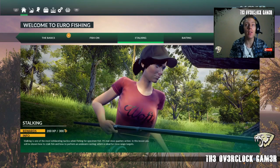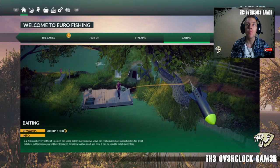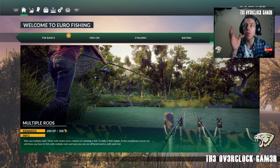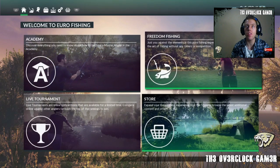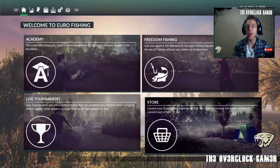You get a Stalking tutorial - as you walk through the water, what you must and must not do - because as soon as you approach the water all the fish are jumping and you'll probably chase them away. Then we've got Baiting, which looks really really awesome - I'll talk about this later. And then Multiple Rods, which I also learned while playing. Then obviously you get your Freedom Fishing and a Store.